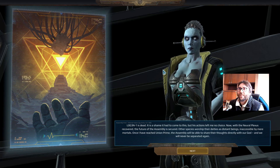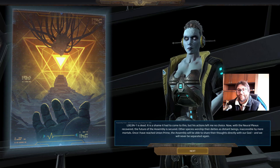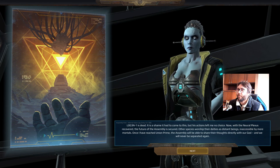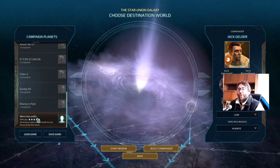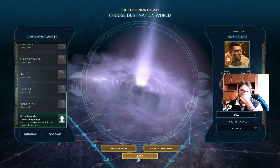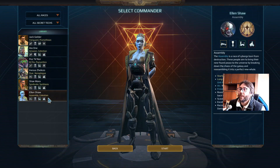L0G3N1 is dead. It is a shame it has come to this, but his actions left me no choice. He will be assembled. Now that the Neural Plexus is recovered, the future of the Assembly is secured. Other species worship their deities as distant beings, inaccessible by mere mortals. Once I have reached Union Prime, the Assembly will be able to share their thoughts directly with our god, and we will never be separated again. Borg's resistance is futile. Now I will record this mission in a different video. In the last mission, I can play with each of the commanders I have played, and because I really liked the Assembly, I will play with Assembly.